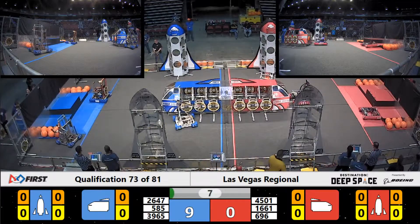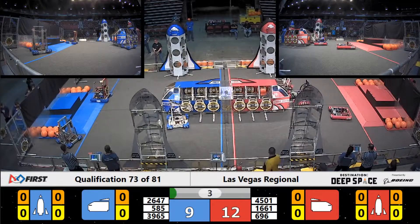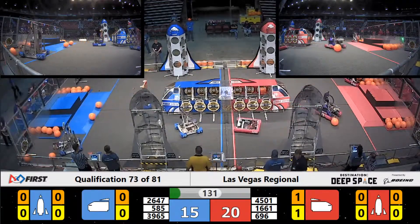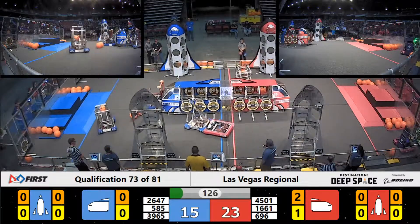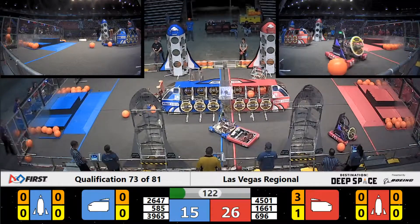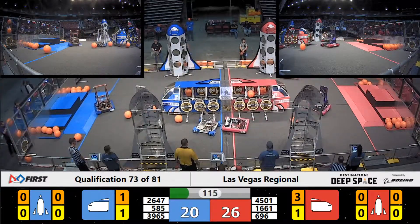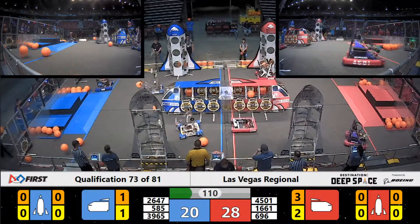Team 4501 lining up and scoring a hatch panel for the Red Alliance. 696 was able to score cargo for Red as well. 1661 immediately across the other side of the field to play some defense against the Blue Alliance. Looks like they may have added some weight to the front of their robot to help. Placed another hatch panel for Red.